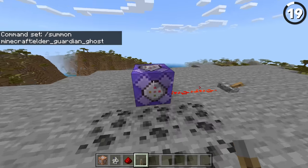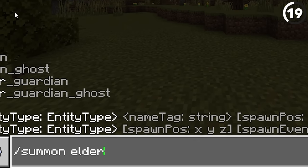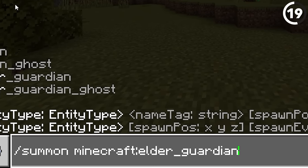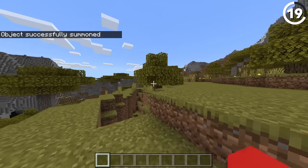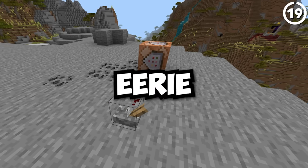This is an elder guardian, and this is the elder guardian ghost. Exclusive just to Bedrock Edition, this secret mob can only be spawned in using the summon command. But what does it do? Clearly not much — it doesn't even have a texture. All that you're able to see is its shadow. Eerie.